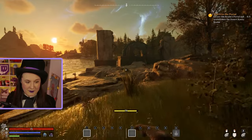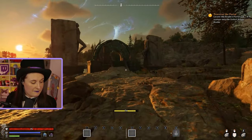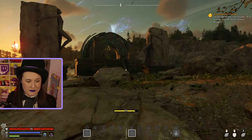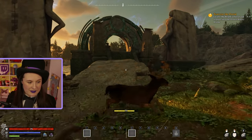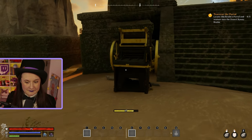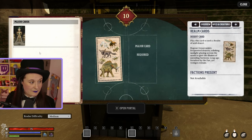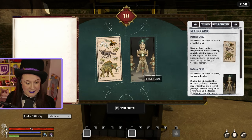They don't always look like this by the way - they have different ways that they can appear in the world. This is just one design. But each realm will have its own fey portal. So now we're going to the desert byway realm. There's a desert card - I actually have some cards here. How cool is that? We're going to open up the portal.